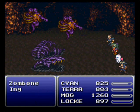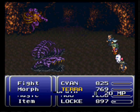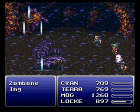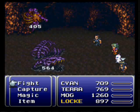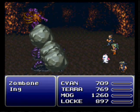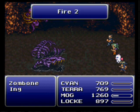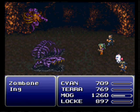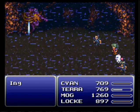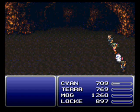Now we're fighting some Ings. Ings can be a little annoying, but they're not so bad. Their weakness is Pearl and Water, so you really don't have any magical weapon that attacks their weakness. Once you finish off the Zombone, just focus physical attacks on the Ing. I believe if you take away all their MP they die, but I could be wrong — I think that was somebody else.